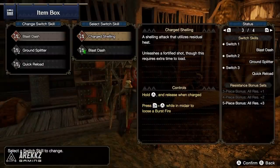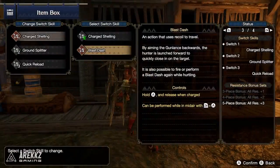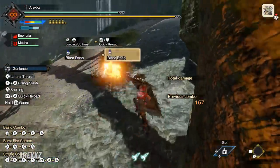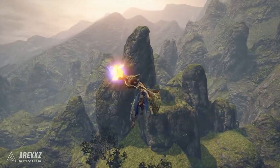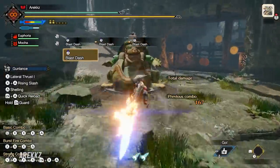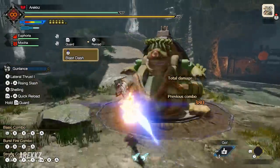For the Gunlance, your first slot is Charge Shelling by default — more applicable if you play a Long Gunlance style. However, you can change that to Blast Dash, which is the awesome move that lets you do all the wild stuff. Since I'm a normal Gunlance player I don't need Charge Shelling, so this is great. You hold it down and you blast — you can link three of these together consecutively. Then off the back of this, you can slam your Gunlance down and go into a full burst combo.